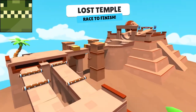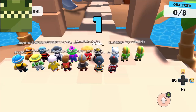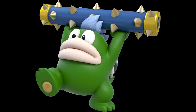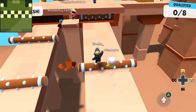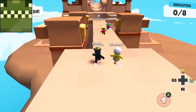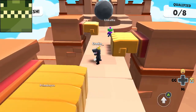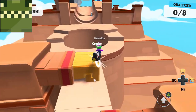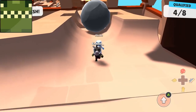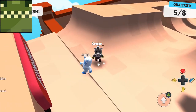Coming in at number 7 we have Lost Temple. This map has all kinds of obstacles: massive axes that swing from below, spikes that come up from underground, spiky logs that roll and charge towards you, fists that try to punch you off a platform, and finally a massive boulder charging at you with places to hide so you don't get hit. This was one of my favorites — it was creative and definitely better than most maps. Luke enjoyed punching people into the boulder at the end.